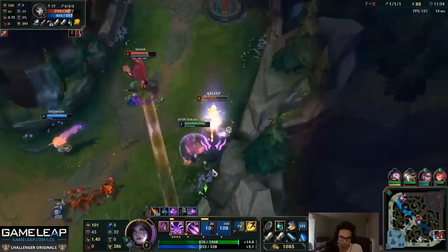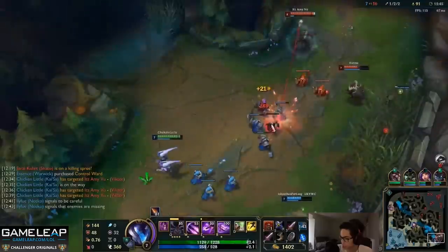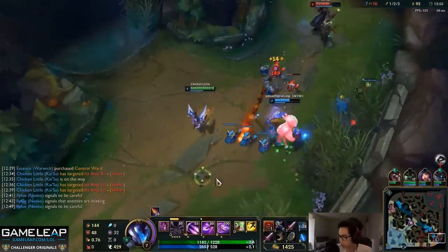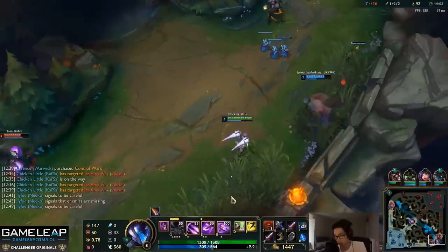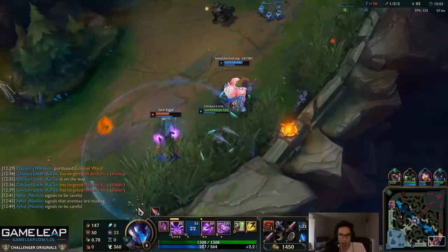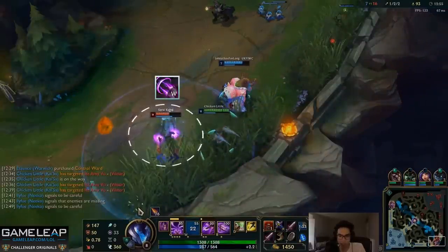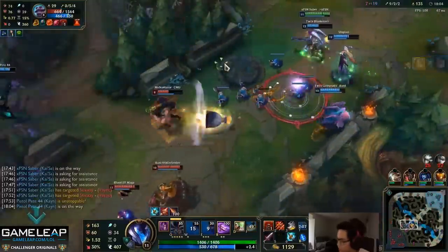Here's an example of proccing W on four stacks — look at that damage, it's actually insane. A cool tip for Kai'Sa's W: you can use it to see invisible champions. If you hit an invisible champion with W, you can actually reveal them. So now they can't do anything spooky to you.